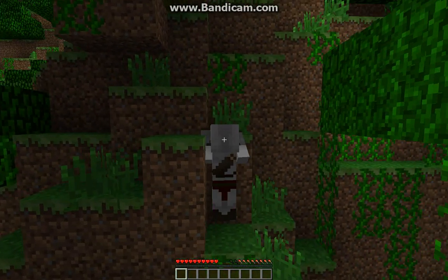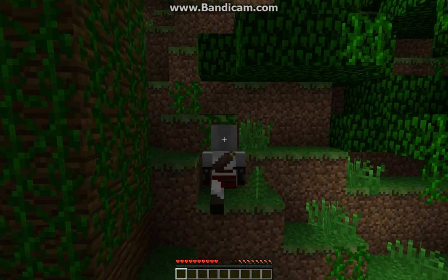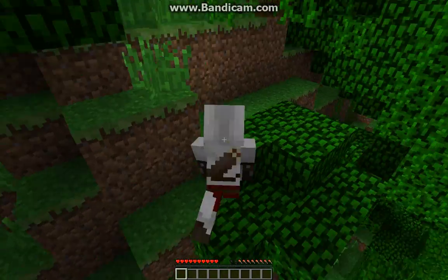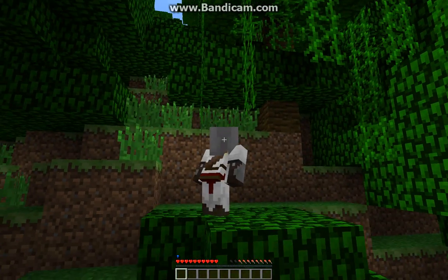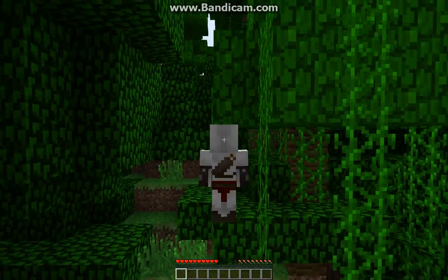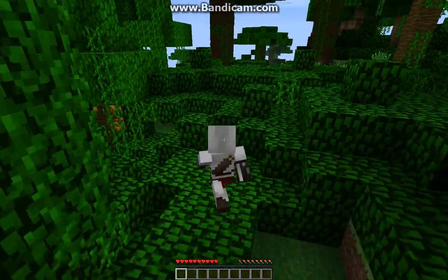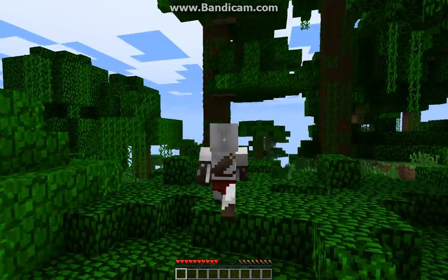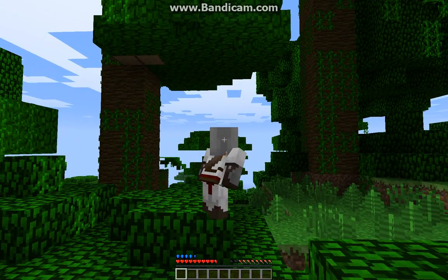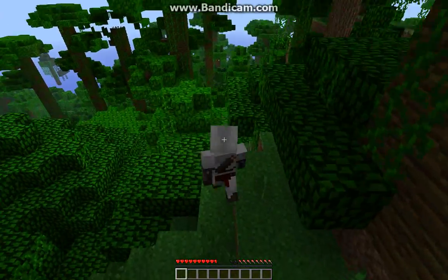Just climb up here real quick. There are certainly more efficient ways of jumping. You can use the mod to your advantage — sometimes there's a way-too-high gap, just jump out. This is really good for parkour maps if you're a big map maker. You can do jumps like this — let's see if I can make it. Probably can't. Yeah, no. But it's great for parkour.